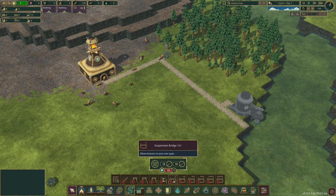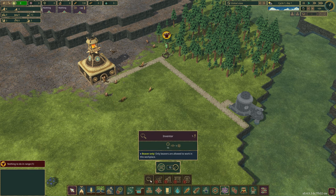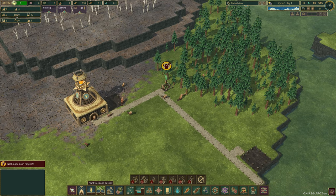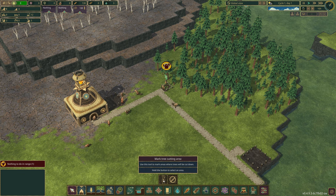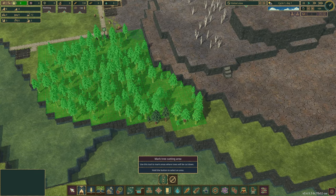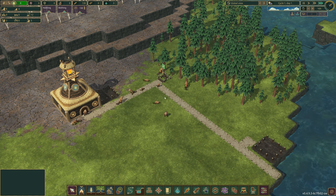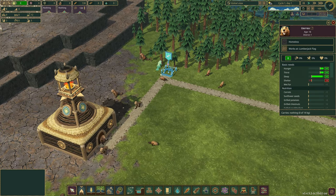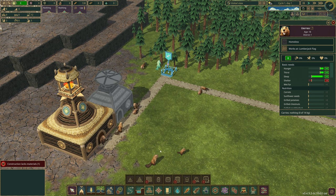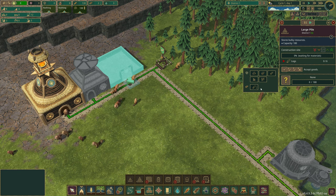There's a lot of stuff locked here that requires science points. So we're going to put down a science building and get somebody working in that — they're known as inventors. We've got a notification which means we need to mark the trees for cutting. We're going to mark all of these trees right here to get cut down, in the vicinity of this little wood chopper. He's going to cut these down and get us some logs. We'll get a little storage container and dedicate it to logs.